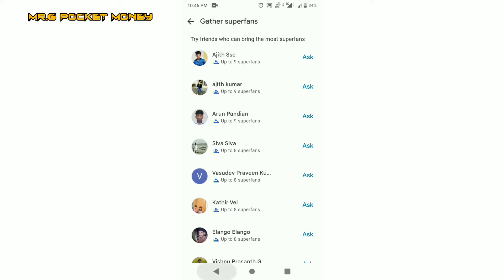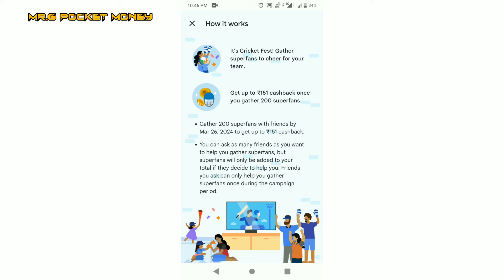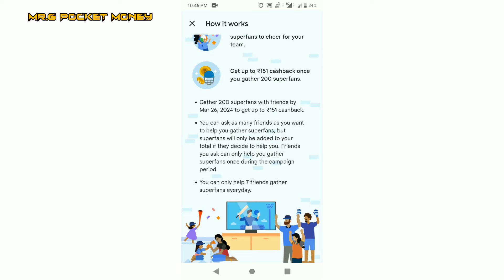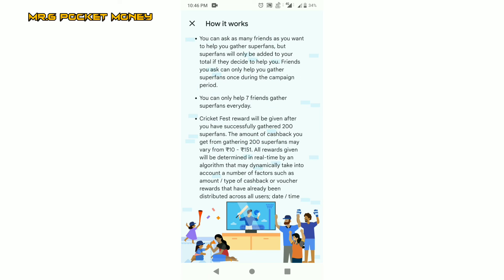If you collect 100 points, you will see the rules. So if you look at it, it's March 26th — so now it's 10 days of time. Try it. If you want cash back, it's 10 to 151 rupees. That's 10 to 151.